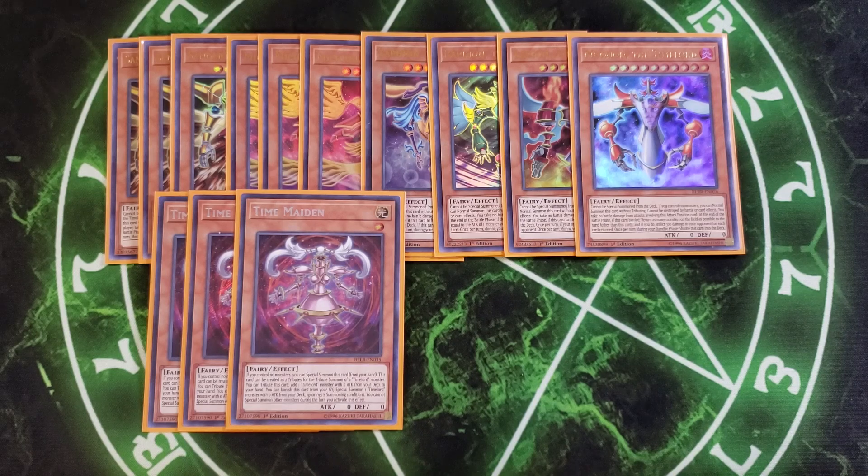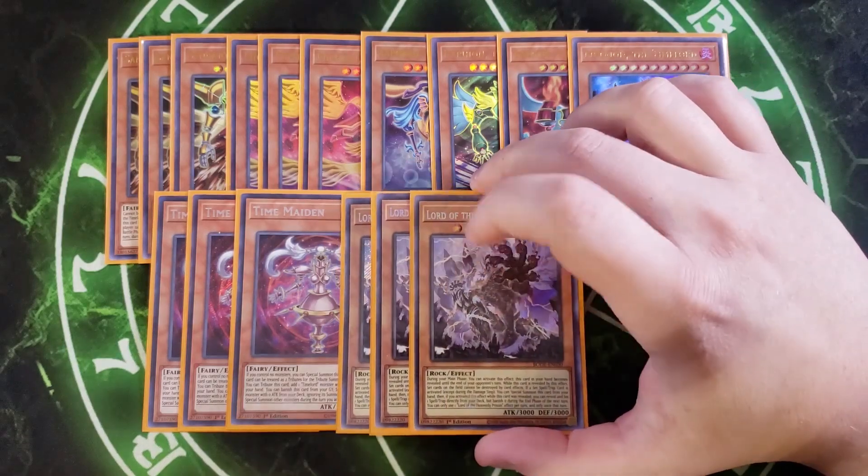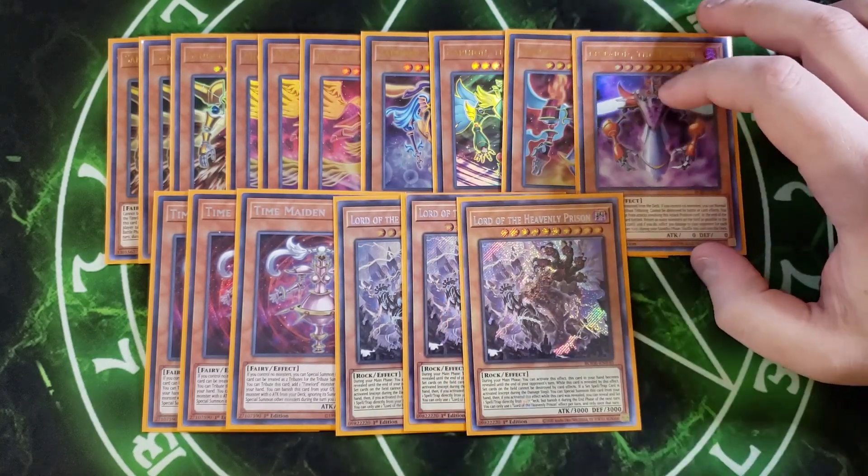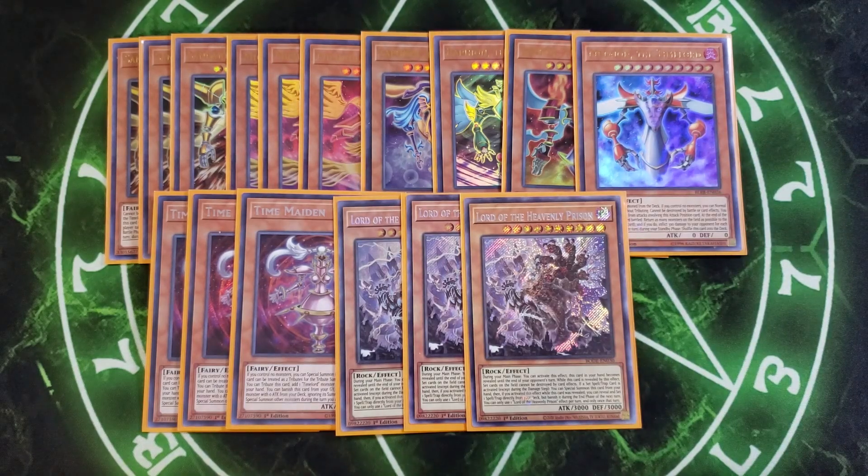We then play three copies of Lord of the Heavenly Prison, which is my personal favorite card in this deck. This card is a great three-of in our stun backrow control variant. It's a level 10 monster with the ability that during the main phase, you can reveal this card until the end of your opponent's turn. When this card is revealed by this effect and a set card is activated on the field, you can special summon this card from your hand — an extremely powerful effect. After you special summon it, you can add or set one spell or trap directly from your deck, but banish it during the end phase of the next turn. While this card is revealed in your hand, your set cards cannot be destroyed by other card effects, which is very powerful protection for your backrow.